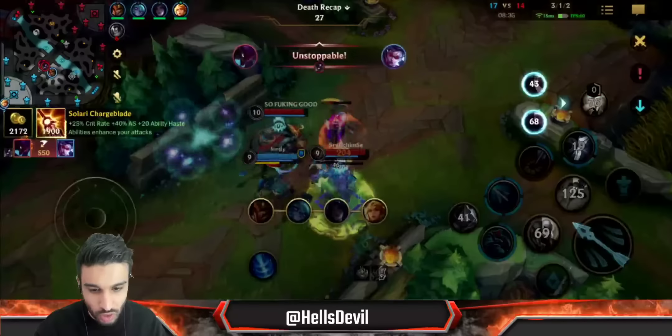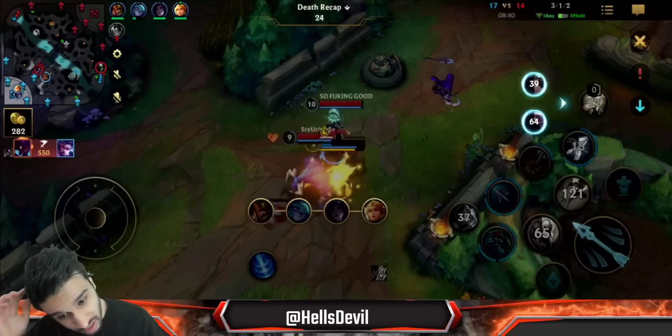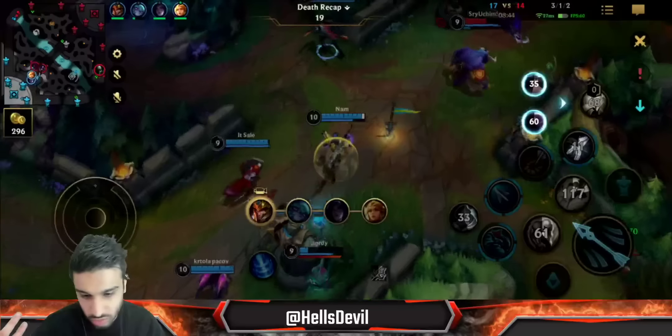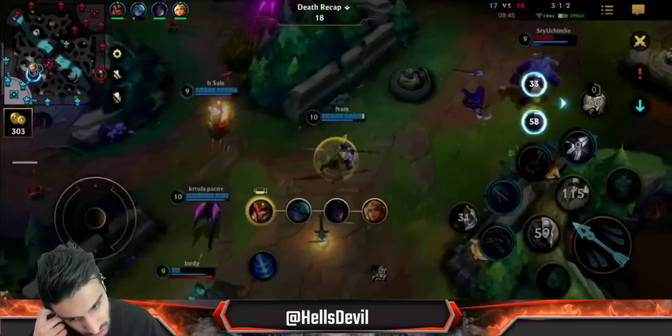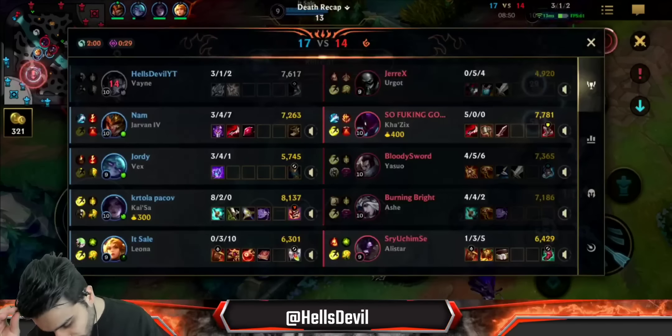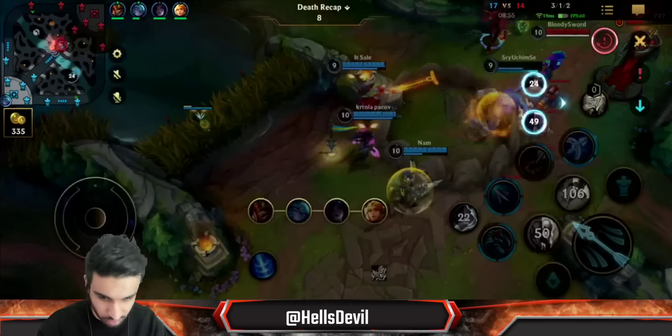Alistar is here — and I'm dead. Even though I wasn't isolated, I died because the Kha'Zix was just too much on top of Alistar. I could have killed Alistar in a 2v1, but I calculated it for exactly that scenario — a little bit more damage and it stopped working. Kha'Zix just came in and killed me for free.